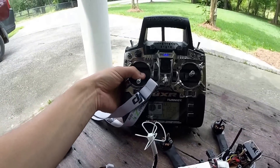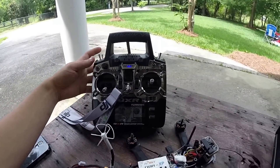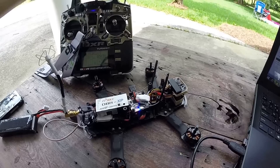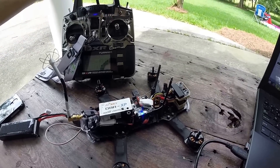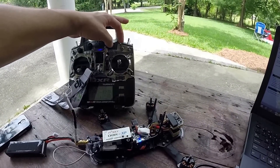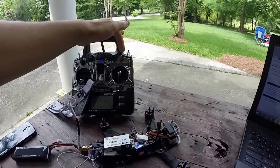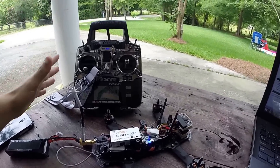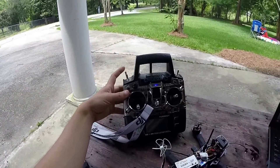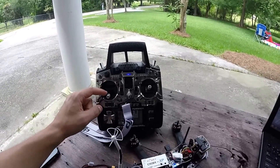My throttle's all the way down. I am able to change flight modes — there I'm in angle mode, and there I'm in rate mode. I'm also able to turn on the lost buzzer. So the transmitter is talking with the NAZE, no problems there. It's not able to arm. I also want to try to arm it with a stick command — I can't do that either.